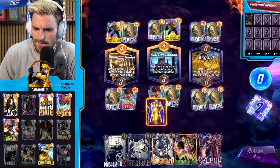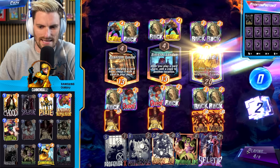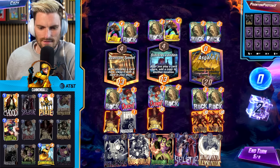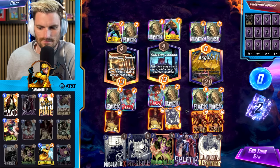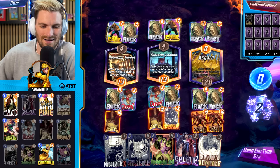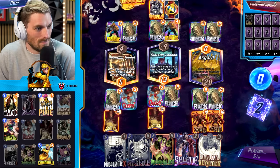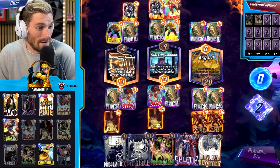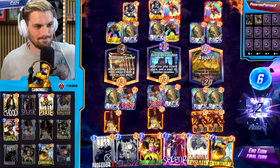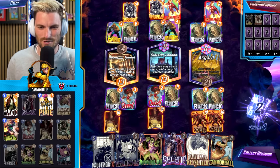We go double Century. Debating double Professor X versus playing Nihilist — lots of options. Going double Hobgoblin. If they played their own Hobgoblin or Green Goblin it could be bad, but they go Iron Man instead. Victory — could have Cannonballed, could have used Nihilist, could have used Professor X. There were just so many ways to win that game.